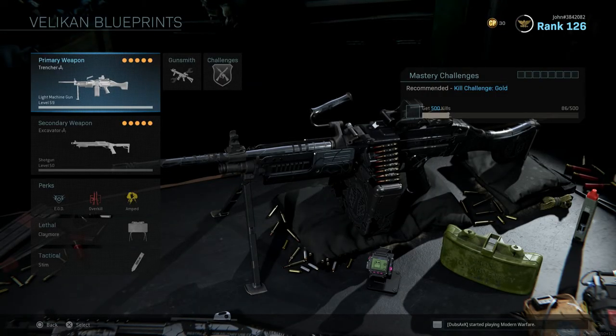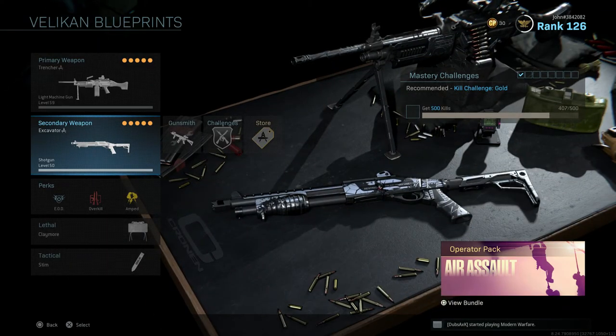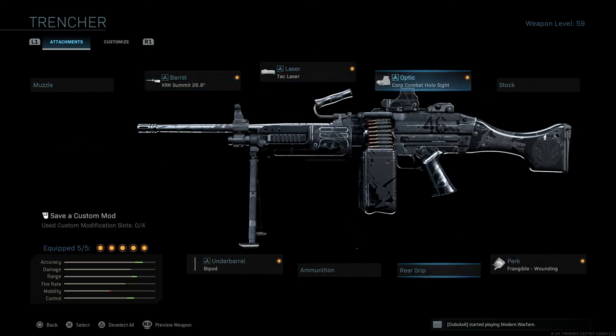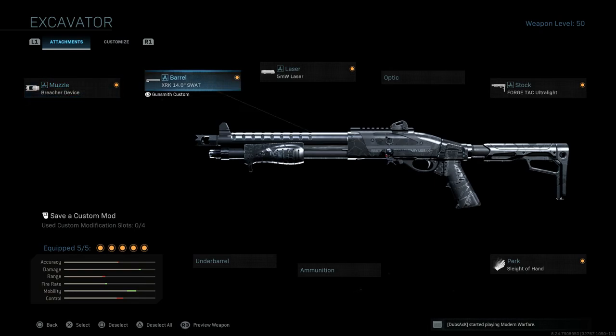That was a pretty long intro. But as you guys can see, these are the two new blueprints. This is the Trencher blueprint for the Bruin MK9 and this is the Excavator blueprint for the Model 680. Both of these are legendaries, meaning they both come with five attachments. The Trencher has the XRK Summit 26.8 inch barrel, the TAC laser, the Corp Combat Hollow Sight optic, the Bipod underbarrel, and the Frangible Wounding perk.